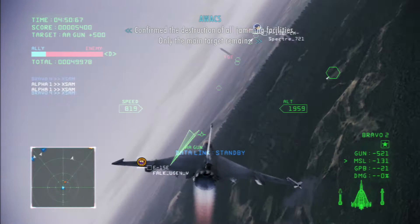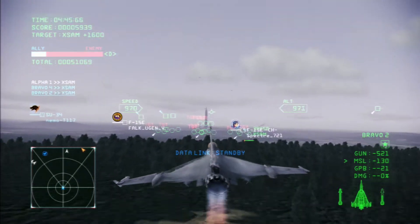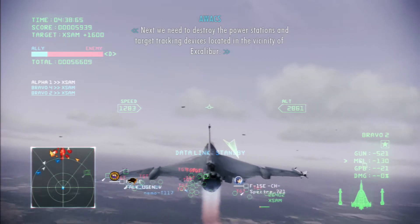Confirm the destruction of all jamming facilities. The enemy's main target remains. We need to destroy the power stations and target tracking devices located in the vicinity of Excalibur.